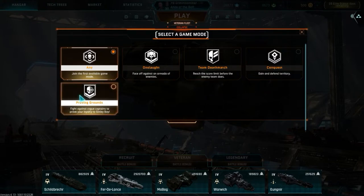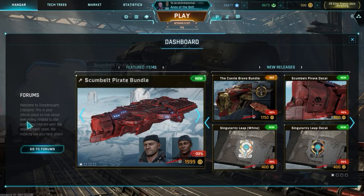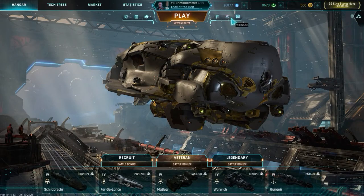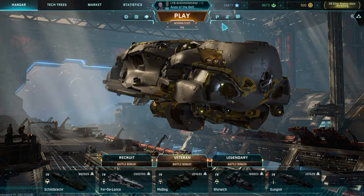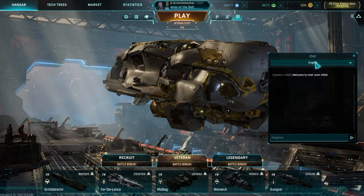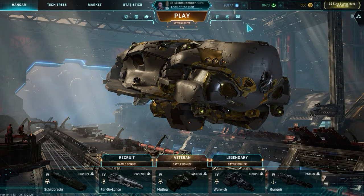Proving grounds is basically against AI — it's a TDM AI mode, kind of like a practice thing. Use it to test out new builds or practice with a ship. From there we go to the right side and bring up your dashboard, which gives you a link to the forums and shows featured items and new releases in the market. After that you can bring up your friends list — you can add friends, whisper, delete, or block them. Currently you can only block people on your friends list. Next is your chat, which has global, squad, and whisper tabs.